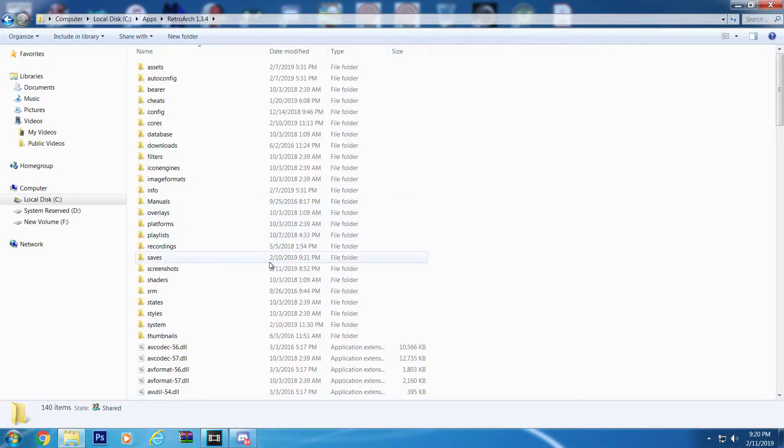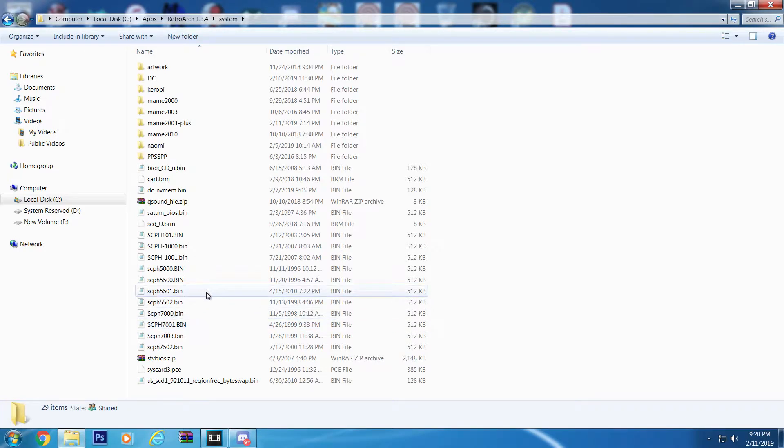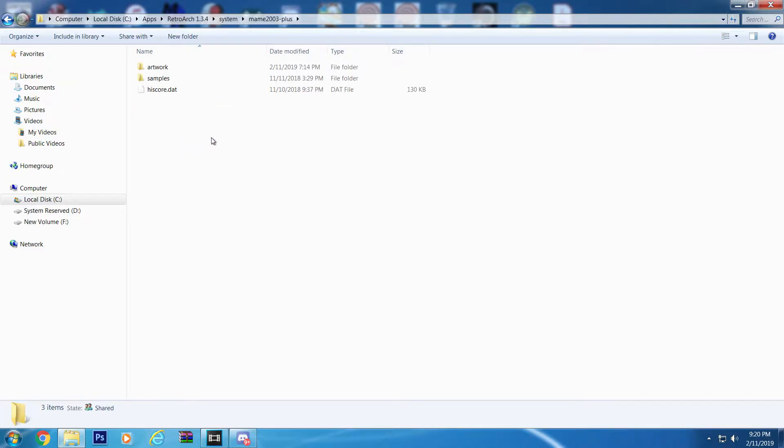In order to make this work, you will need to add the soundtrack to the system folder. When you run the core for the first time, this creates a folder for the core. Once inside, you just need to create a folder named 'samples' and put the contents inside. This applies to other games that also use samples as well. Soundtracks can be kept in a zip file and do not need to be unpacked. I'll leave a link to some original Sega CD tracks in the description box below.